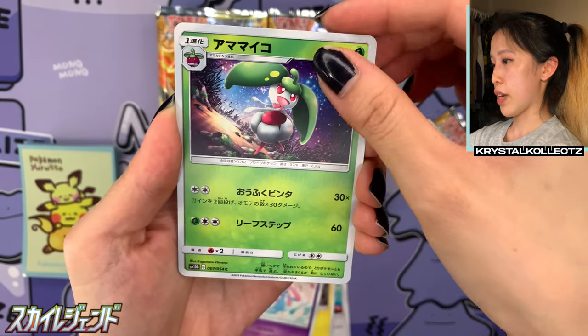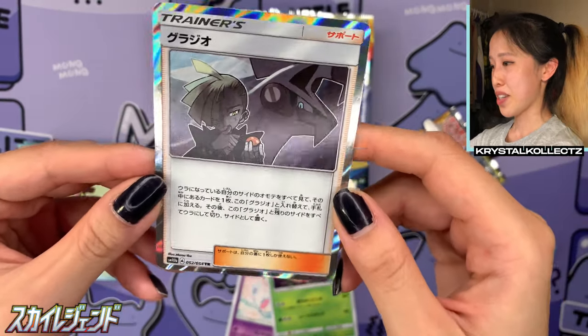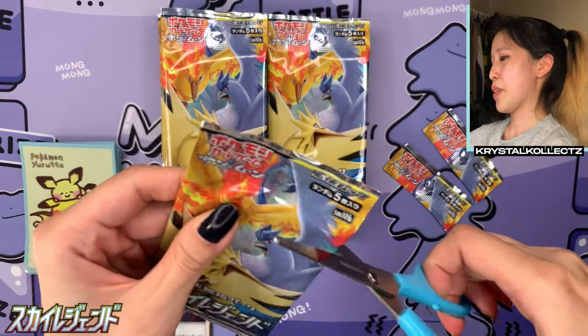We have Mesprit, we have Steany. Oh, we have Gladion — I don't think I pulled this yet, so I'm very happy I got another box. Very nice holographic with Silvalli as well. I like how it's like in the shade — really sleek.